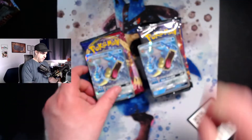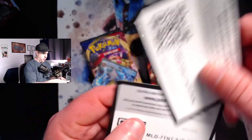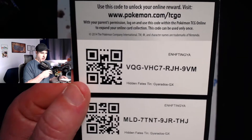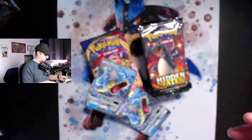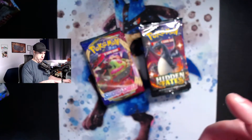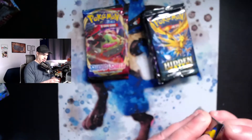Without further ado, here are the two promo cards from the two tens and here are the codes for both of those Geodude's GX Hidden Fates tens. For those of you who don't know, I keep grabbing Geodude's because that is apparently the one that has the highest chance for the shiny Charizard. So we'll go ahead and crack our two promo cards.